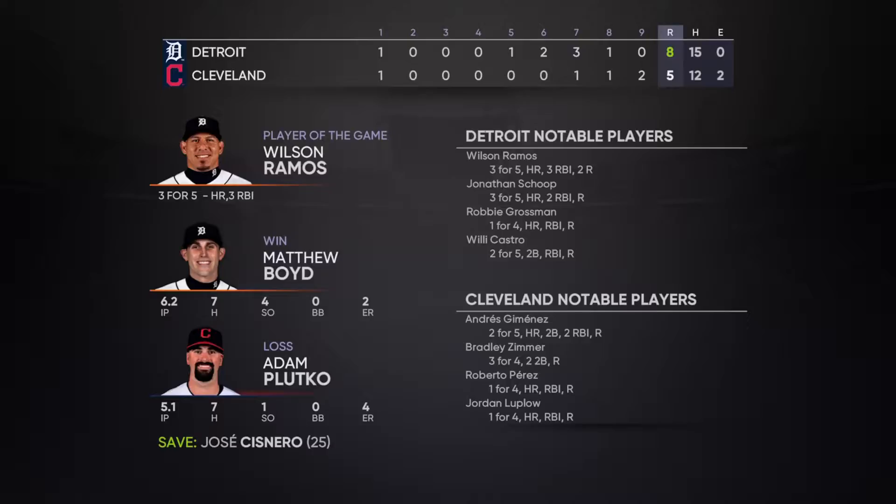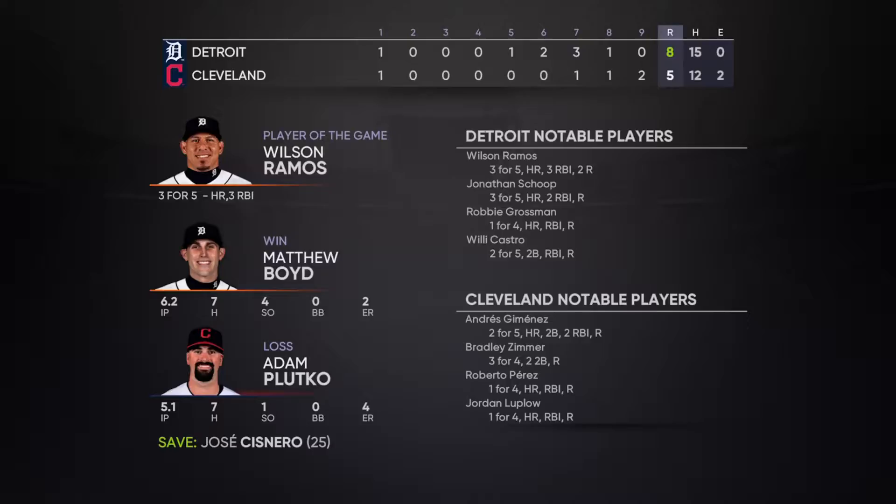Wilson Ramos gets player of the game going 3-for-5. Boyd picks up the win pitching 6.2 innings with 7 hits. This is how the month of June ended for us — we won that game to avoid another sweep by the Indians, finishing 13-14, one game under .500 for the month. Not too bad considering the string of losses late. That's going to do it for episode 6 — next episode begins at the All-Star break, and we'll see if Wilson Ramos can sneak his way in. We'll see you next time here on Cardboard Cutouts.